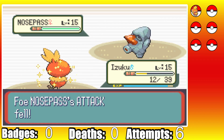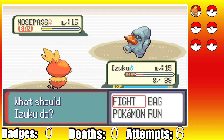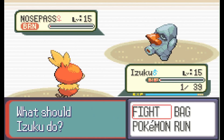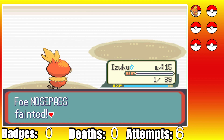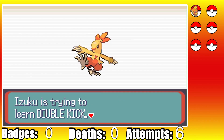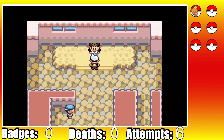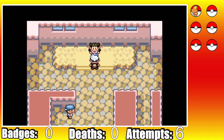Thanks to multiple Growls, her Rock Throws are doing less damage, and we can finally start to use Ember. Our first one crits and gets the burn, but her Rock Throw leaves Izuku on 8 HP. She lands another one bringing us down to just 1 HP, and with her outspeeding, this is almost a guaranteed loss - but she goes for Tackle and misses. We were blessed by all the gods in the world for this fight. Without that extreme luck, I don't think we would have beaten Roxanne without going over the level cap. With Izuku evolved in 7 Roxanne attempts, we can finally move on to Brawly.